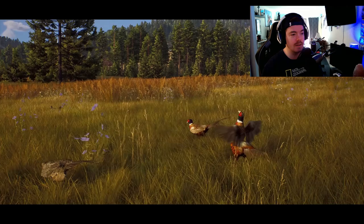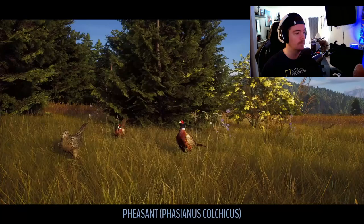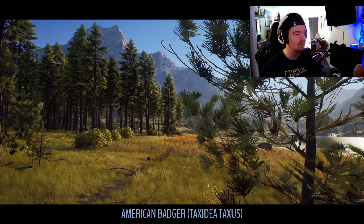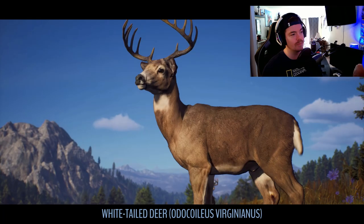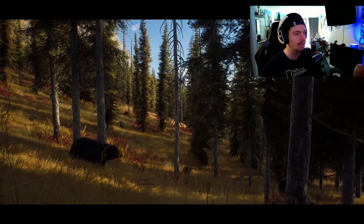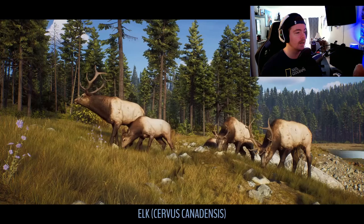So we've got mule deer on the map, we've got pheasants — this is all the Pacific Northwest map. Pheasants and mule deer look really nice. Then we've got American Badgers — they're actually doing American Badgers, which is super cool. Those are gonna be a lot of fun to hunt. The whitetail look really good too; I really like the way the whitetail racks look in Way of the Hunter — very realistic looking, pretty cool.